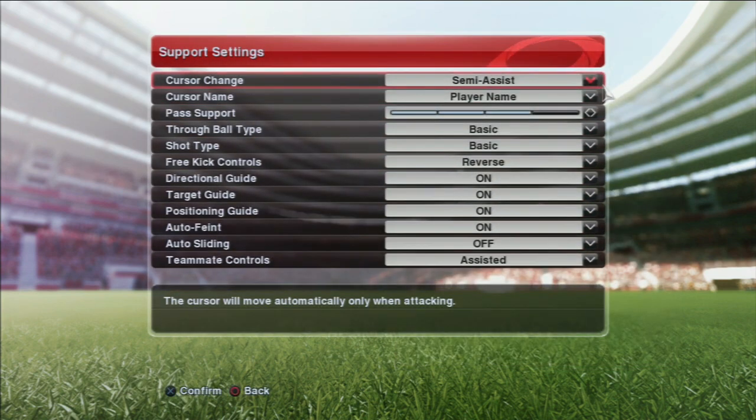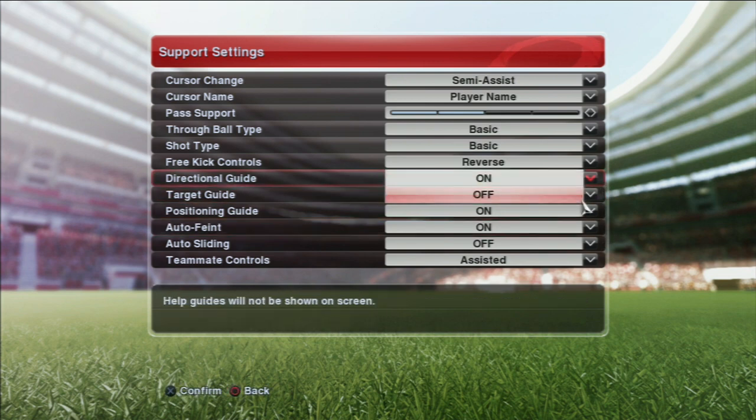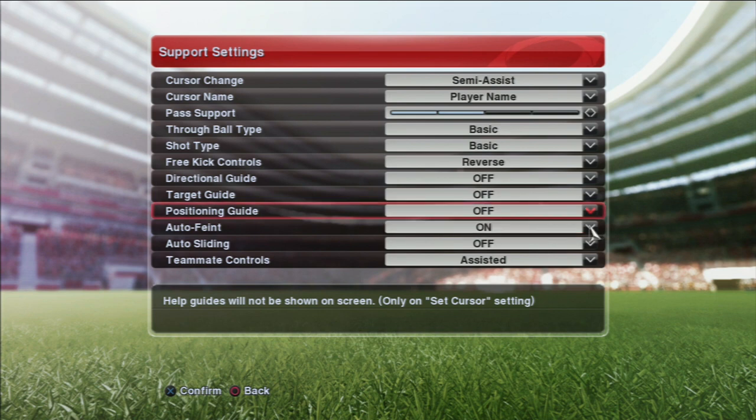Not too different from previous PES titles, especially last year. You've got the bar here for pass support, which I'm not a huge fan of. I'd prefer if it was just assisted, semi-assisted, and full manual. The whole bar thing complicates situations, but I usually play on two bar so I'm going to leave it as that. I just enjoy two bar — I feel it's the right degree of freedom for passing. You've got the option to turn off all the guides, which I will do. I don't like clutter on the screen. And what I do like is the introduction of the advanced through ball type — really good. It gives you more freedom over through balls. You can curve them.